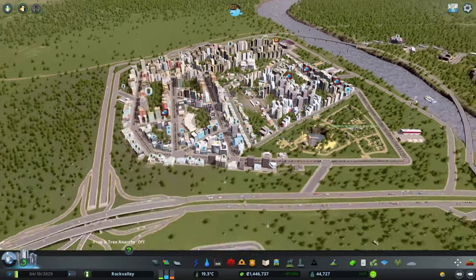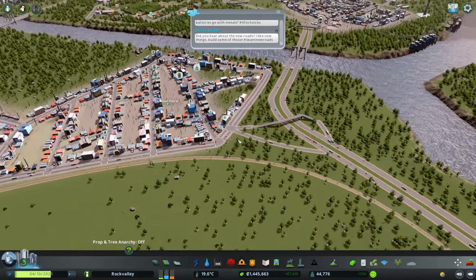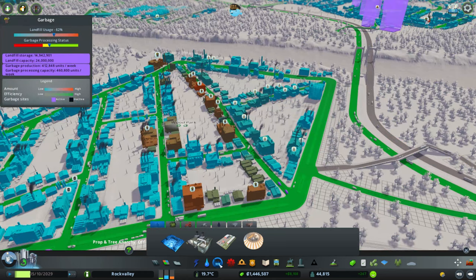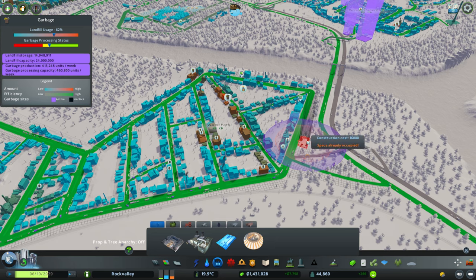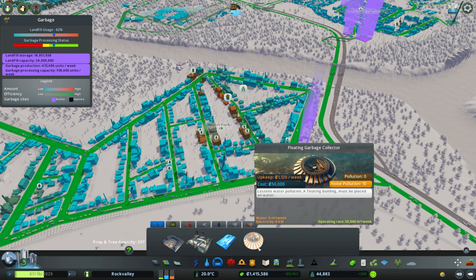What else shall we do then? So, we've opened this bit up over here — that's fine now. Now they're moaning about garbage. Let's have a look — garbage processing status. Probably squeeze one of these in, put a couple of these in. There's dust over here — is that going to knock it up a little bit? Not much. Floating garbage collector — must be placed on water. That's not really going to help, I think.